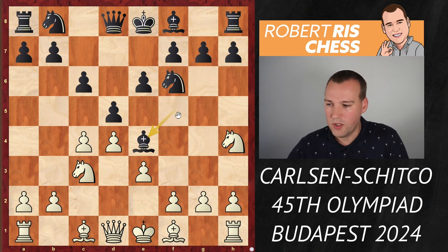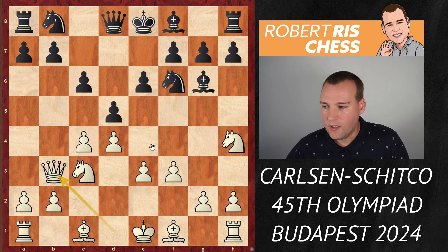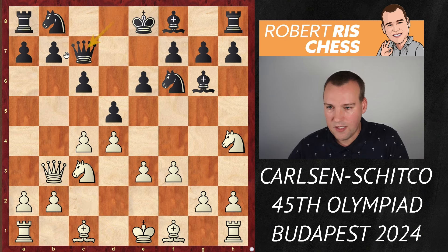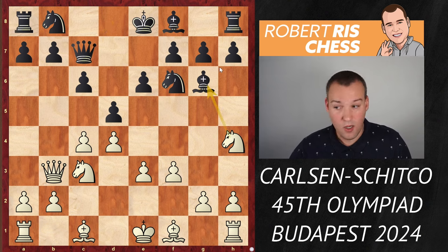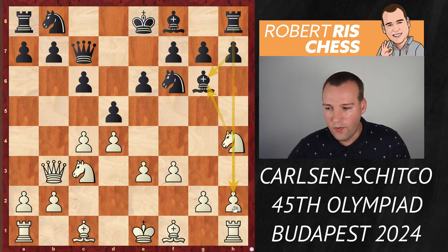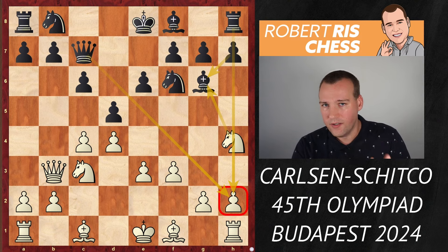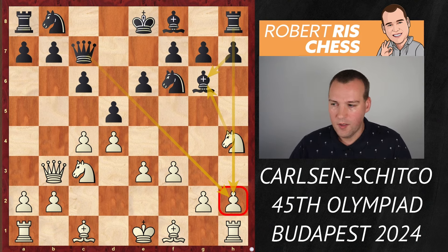Black first goes for the move Be4, so white attacks the bishop with f3. The bishop goes back to g6, and here the queen comes to b3 to attack the pawn on b7. Qc7 is played, and here you can see that white has ideas to take on g6 already — but once you take back with the h-pawn, the h-file will be opened and together with the rook and the queen, the pawn on h2 may get into some trouble. So white is not in a rush to take the bishop on g6.